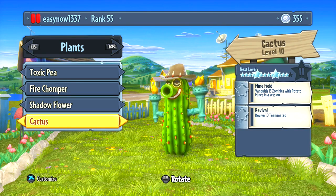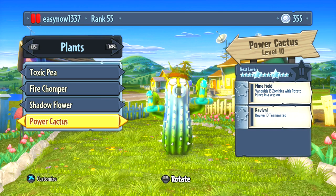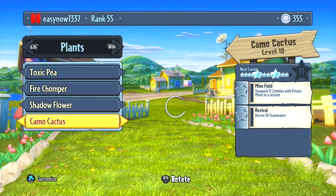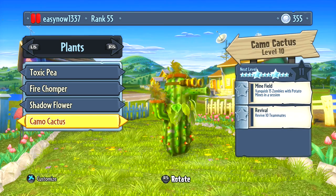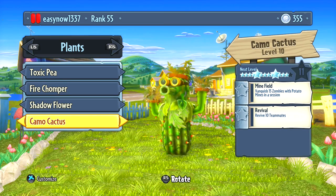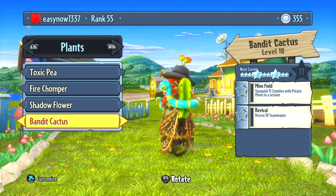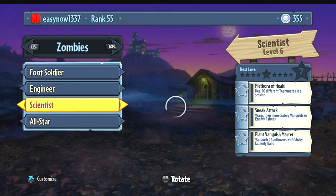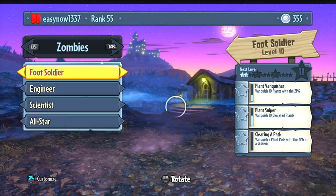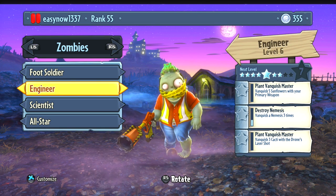My cactus is the one I play with most on the plants side. I've got my fire cactus which I just unlocked and can't wait to use, power cactus which is like the fire cactus but with lightning instead, camo cactus which is a sniper — massive damage, zooms in really fast but can't fight close range — and my bandit cactus which is like a gatling gun with little arm bands. He's even got a frog on his head.